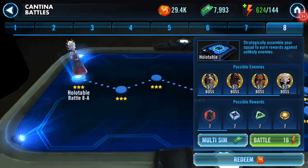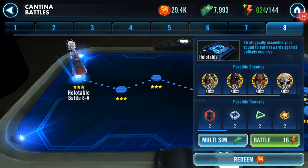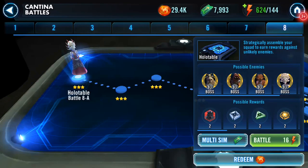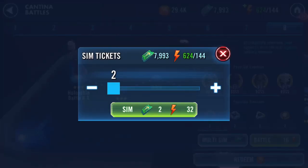Good evening and welcome to a really boring video. This is Cantina tier 8, Battle A — the holotable battle — for Death Trooper shards. I'm currently on 2700 shards. I've worked out that if I do these in threes it'll be 13 clicks. The interest here isn't so much in the shards as to whether any Omegas drop.